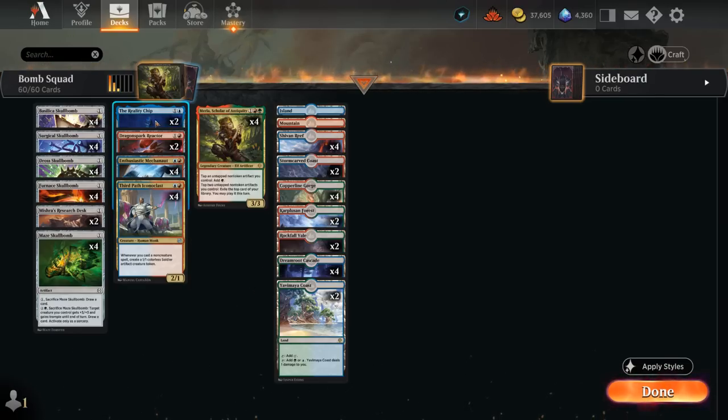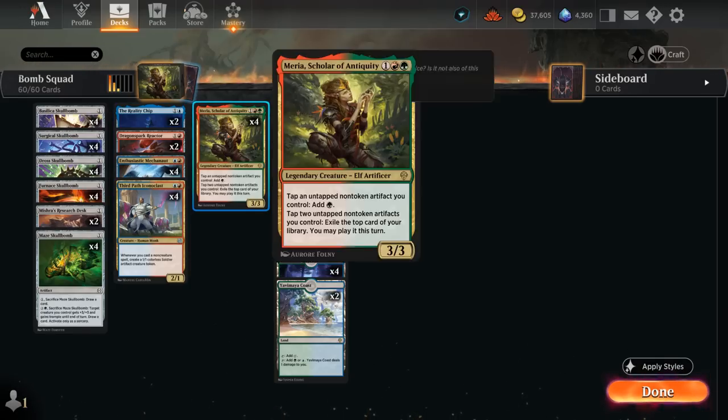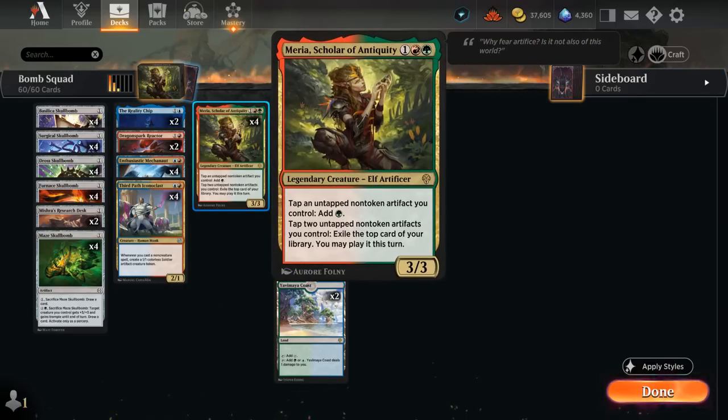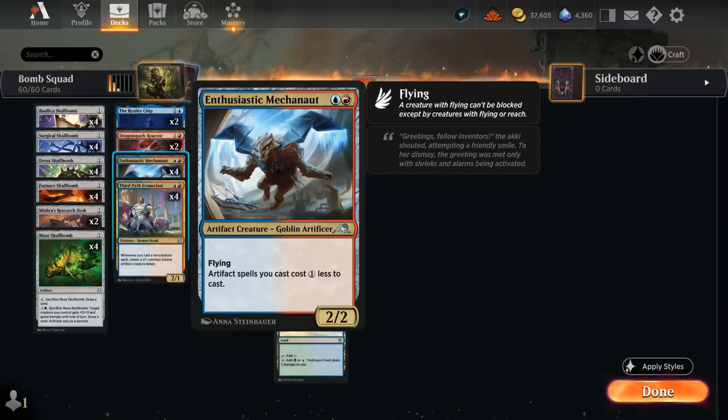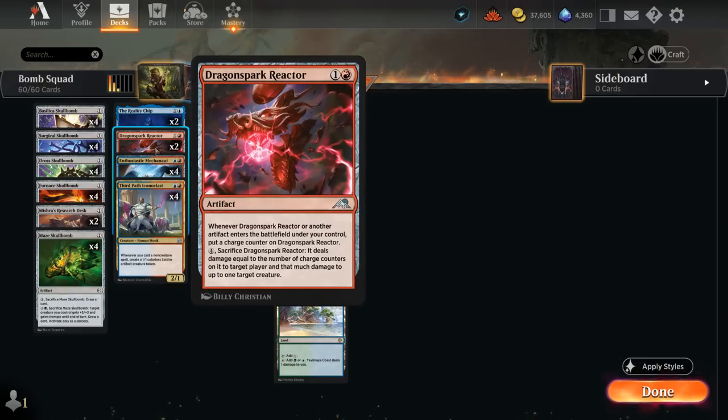We've also got a bit more card draw with the Reality Chip, since I've got a soft spot for playing spells off the top of my deck. Not only can we do that with Myria in a way, but we can also reconfigure Reality Chip onto one of our creatures and then play lands and spells off the top of our library. Once we assemble Reality Chip with Myria and Mechonauts, we can start playing Skull Bombs for free off the top of our deck, hopefully finding Iconoclast and Reactor at some point to close out the game.